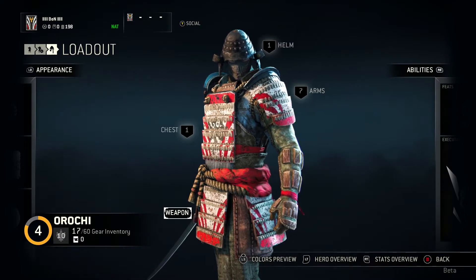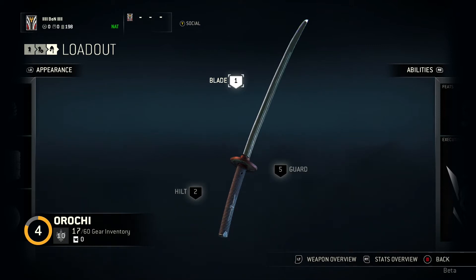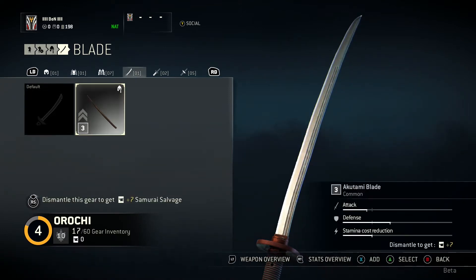Something more unique to each class is the weapon — specifically the look. The Orochi is the master of the katana, so he's got the classic good old katana look. What's amazing about this game is you can customise the blade completely. I've only unlocked one blade unfortunately, but you can see the difference — that's the default, and that's the one I use. Same as armor, you've got stats. For the blade, you've got attack, defense, and stamina cost reduction.